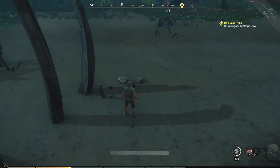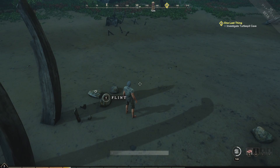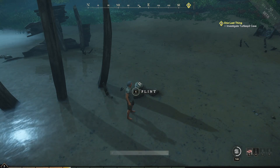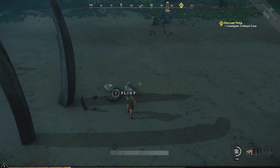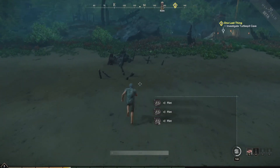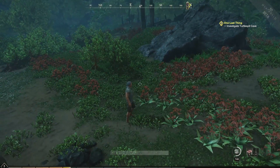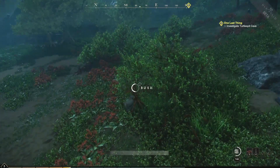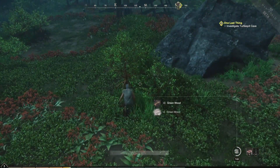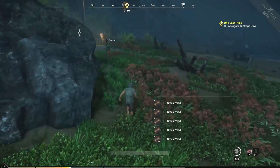Once you get into the game you're gonna end up on the beach just like this. My suggestion for when you first get in the game: gather everything that you possibly can. The way you can tell what to gather — if you hold the E key you'll pick up flint, and you'll also see that little circle. Whenever you pass these circles, those are items of interest that you can gather, pick up, or interact with. So just go ahead and start picking up rocks and gather greenwood from these bushes.